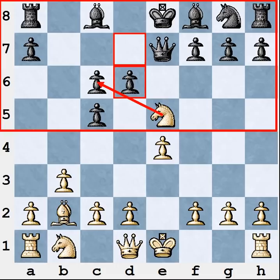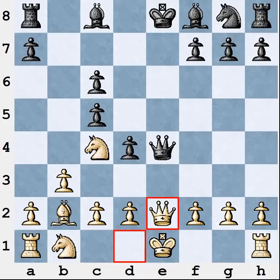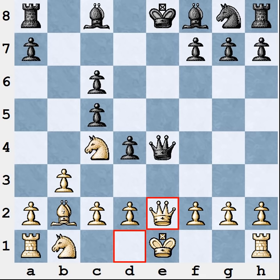In the actual game, Anand certainly didn't fall into this trap. Instead he played Nc4, and after Qxe4 on the next move, Qxe4 and Qxe2, they got an approximately equal endgame position and agreed to a draw after several more moves.